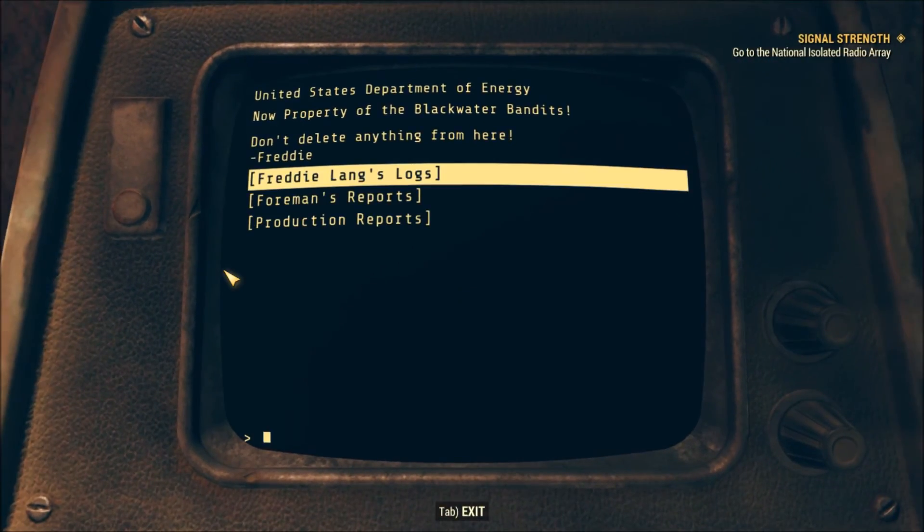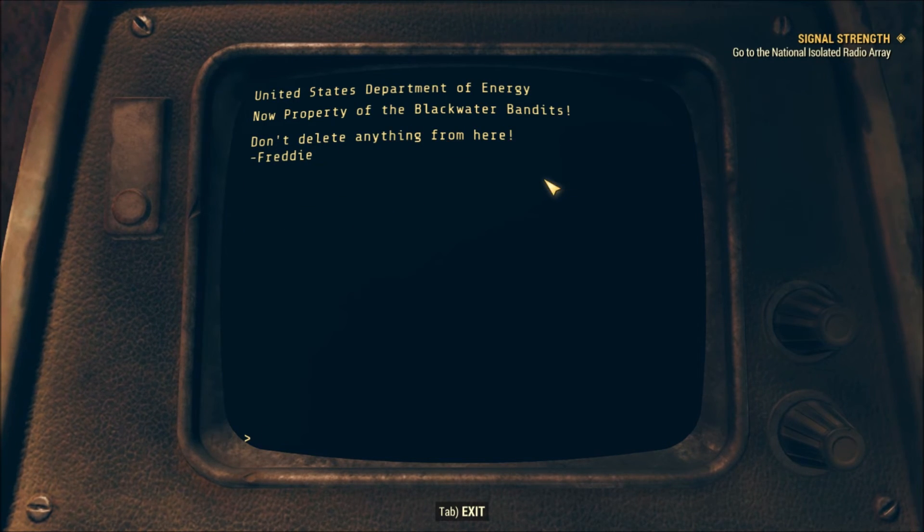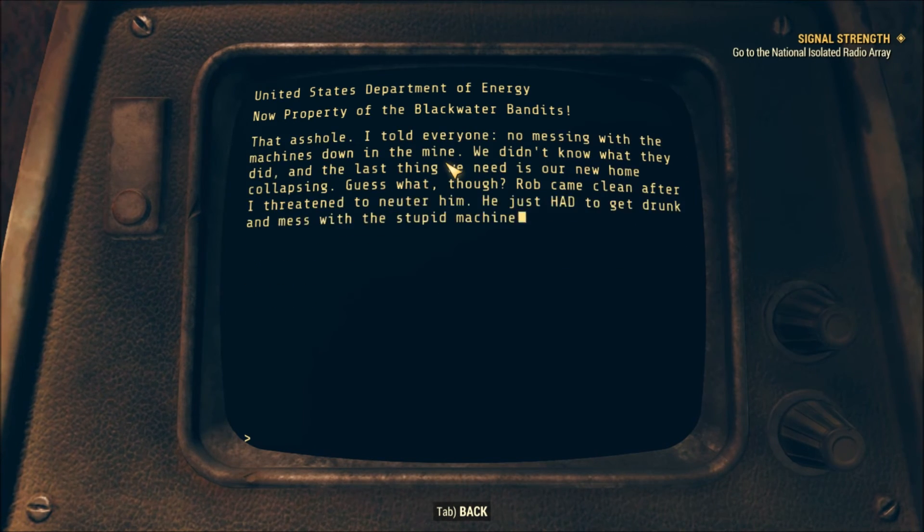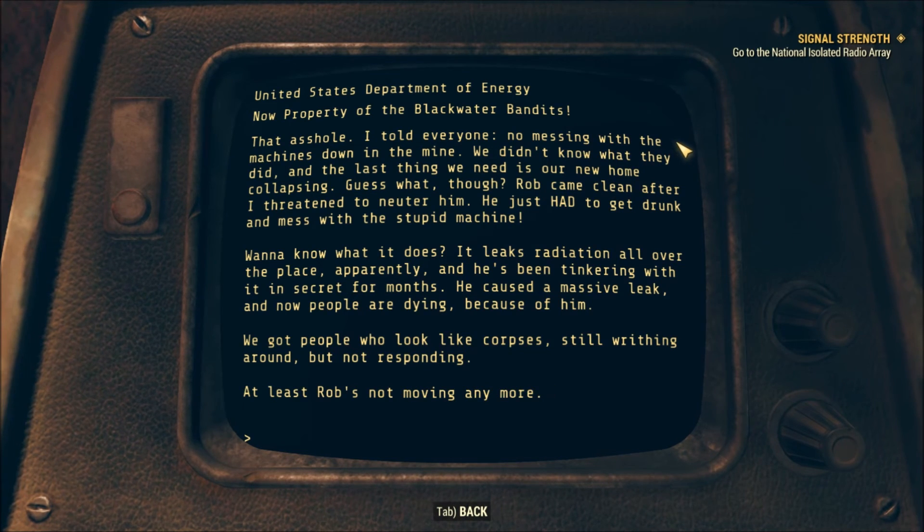Blackwater Bandits terminal — don't delete anything from here. Freddy Lang's logs, lots of lore. 'Help — not giving up. Getting harder to think straight, skin glowing, so sick. Feels good to be down in the mine near the radiation. Just gonna sleep there, wait for whatever.' He's basically turning into a ghoul. Radiation leak — 'That asshole, I told everyone no messing with the machines down in the mine. Rob came clean after I threatened to neuter him — he got drunk and messed with the machine. It leaks radiation all over the place, he's been tinkering for months. He caused a massive leak and now people are dying.'